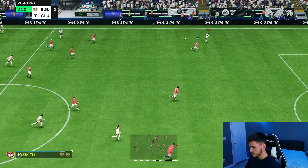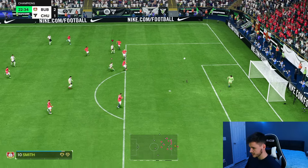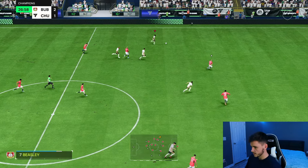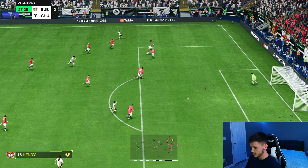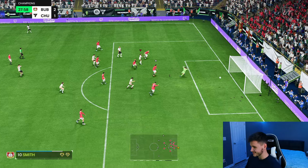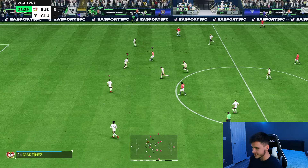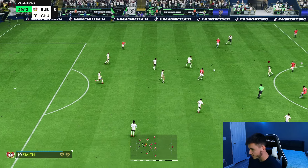We need to push more bodies forward — feeling very defensive at the moment. Smith with a ball roll, tries a finesse shot — a little bit too much power, unlucky. Smith cuts in, looks for the cutback. Trickster playstyle — beautiful! The trickster playstyle is actually a pretty decent playstyle to incorporate into your game. A lot of opponents just don't expect it, so when they see it, they're not ready for it. And another great finish — a half volley right there.